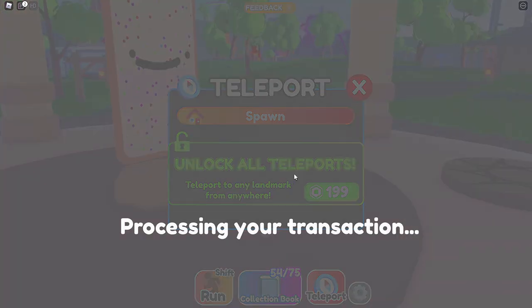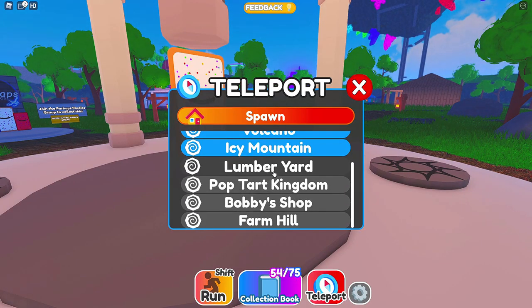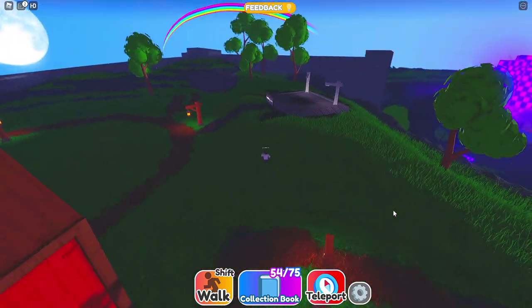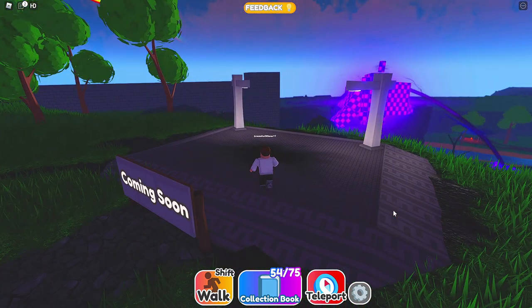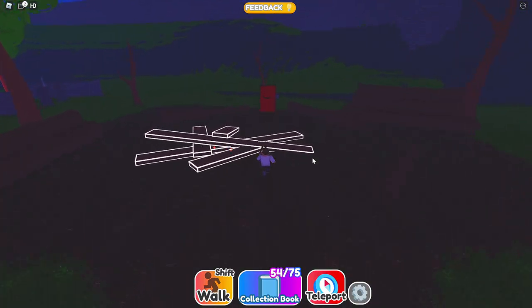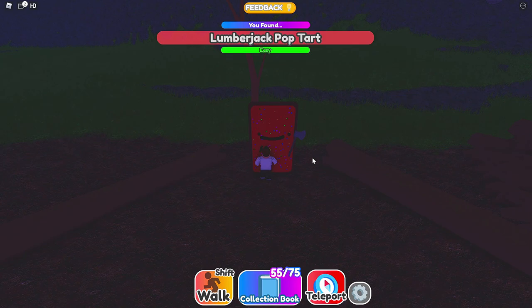Look at that. So these are all places I haven't been before. Let's start at farm hill - I think that's what it means. Oh wait, I've been up here before. Coming soon? What? Okay, so is there anything new? I've been to lumberyard - pretty sure I got this guy before, right? He was here. Let's double check.